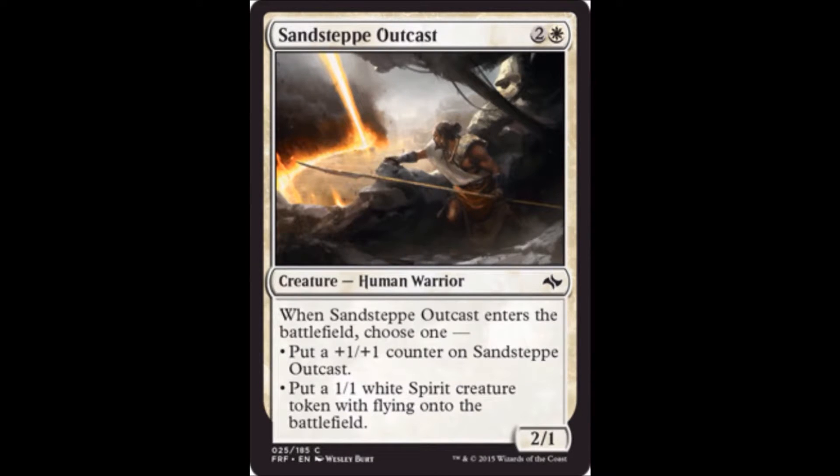Sandsteppe Outcast is one white and two colorless — a 2-1. When he comes into play, you can put a plus one plus one counter on him or put a 1-1 white spirit creature with flying into play. The counter ability makes him a 3-2 for three, which will still trade with a morph — not fantastic. The 1-1 flyer, much like we discussed earlier, has a place if you have combat tricks and need evasion. Not for every deck or every situation, but if you're desperate for evasion he might be a limited go-to, just not high on your list.